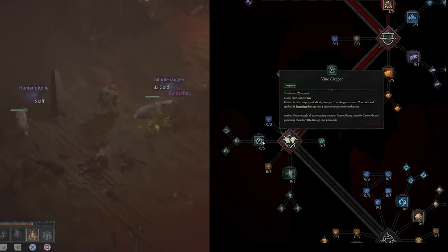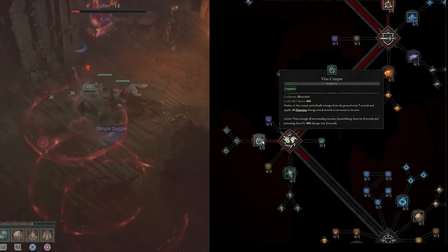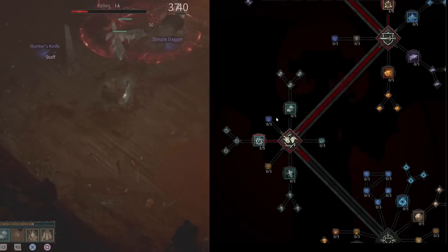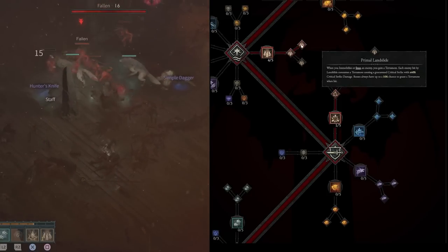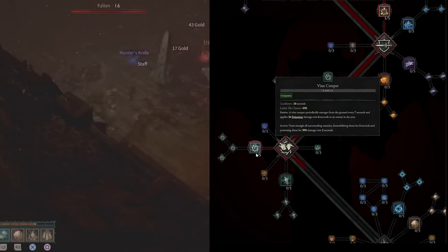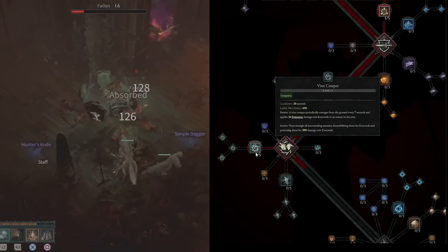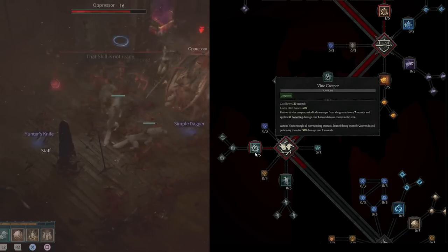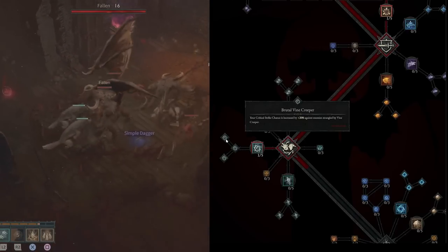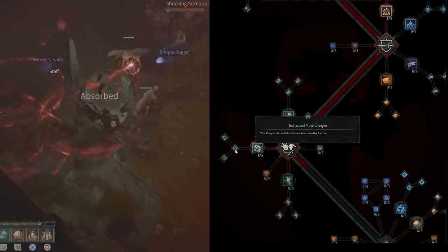Once Landslide is fully maxed, you unlock the companion skill tree. Put one point into Vine Creeper — it's a one-point wonder ability. Its active AoE strangles all surrounding enemies, immobilizing them for two seconds and poisoning them. As you know from Primal Landslide, whenever we immobilize an enemy, we gain a Terramote for a guaranteed critical strike. This allows us to generate even more Terramotes in a larger AoE than Stormstrike's three-monster chain, and could yield seemingly infinite Terramotes depending on how many enemies fit within the Vine Creeper AoE.